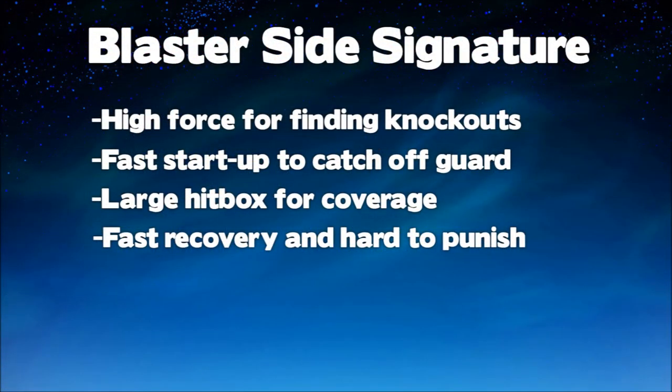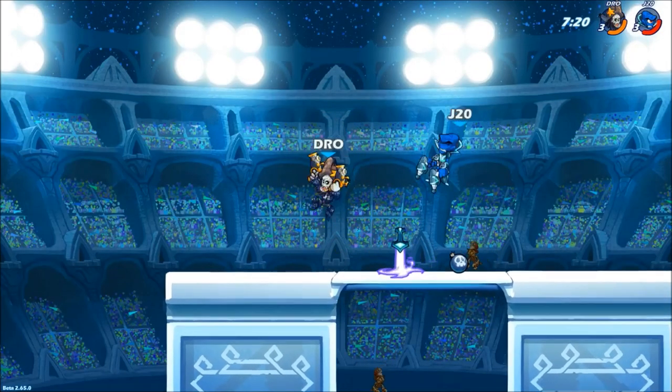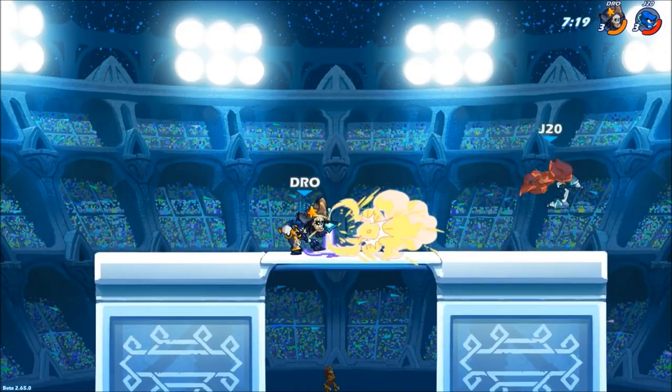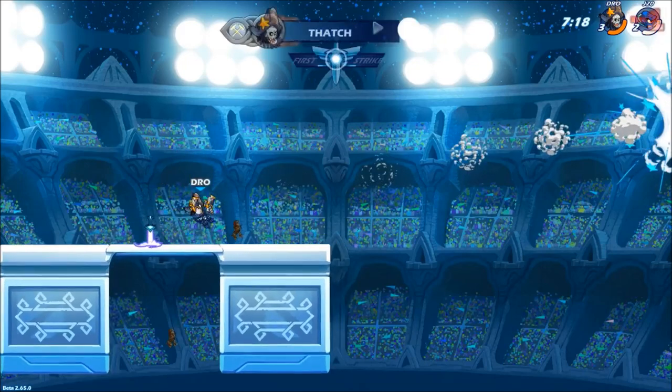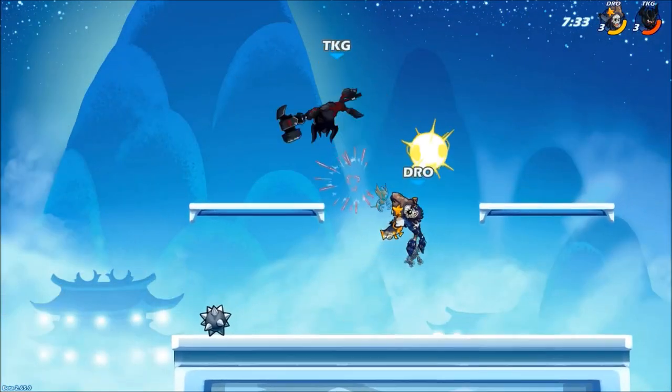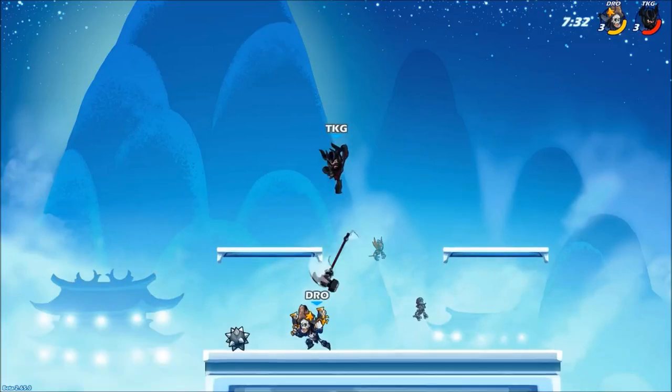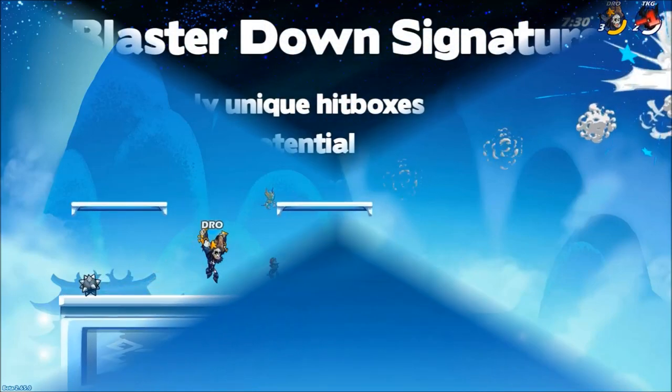That's going to bring us to the blasters. We'll start with the side signature. Much like the sword, it's got great force for knockouts, very fast start-up frames, and good hitbox coverage. Although it doesn't have nearly as much range as the sword, it's still a powerful kill move. What I want you to notice here is how quickly I can punish that Vrax — even with all his dex, he still gets caught out by the sig. And in this clip, Bodvar ground-pounds and I have time to move over and hit him with the sig before he reaches the ground.